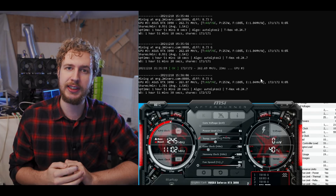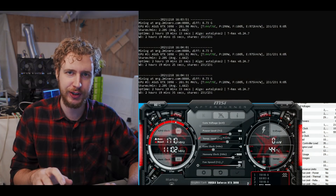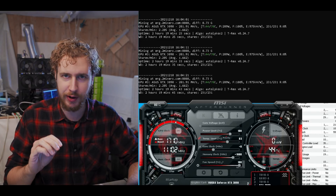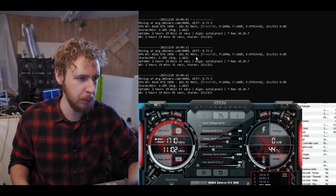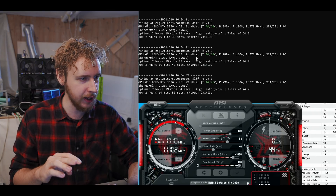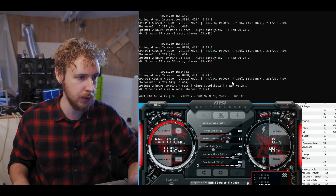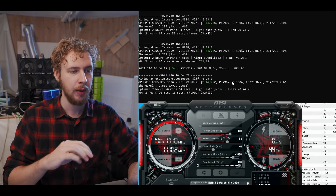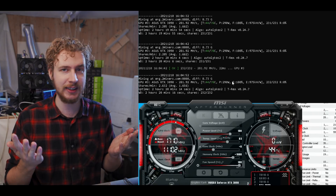I also tried locking the core clock for Ergo. I wasn't able to find better efficiency or a higher hash rate with locked core, but I did find a really nice sweet spot: basically 282 megahash, which is very close to the absolute max of 285, so just 3 megahash less, but at a significantly lower power draw of just 290 watts. So with locked core clock you can get almost the highest possible hash rate at a much lower wattage — a nice sweet spot. That's it for Ergo.